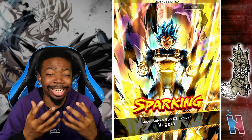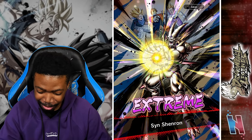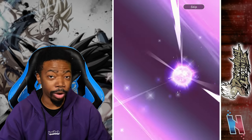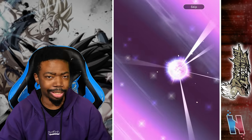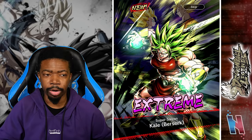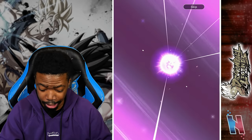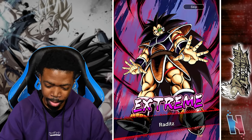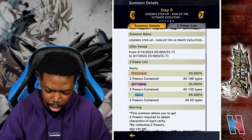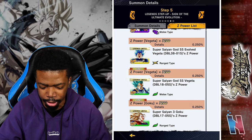Oh, the despair! Another LF unit and it's Vegeta again! That was another good opportunity to get Goku completely wasted because we got Vegeta. But we got Kale - wow! This is actually more shocking to me than getting any of the sparking units. We never get the new EX units and the card art is fire - I will take it. Now if we get Bergamo there will be that for the EX units. Salsa is up to seven stars.